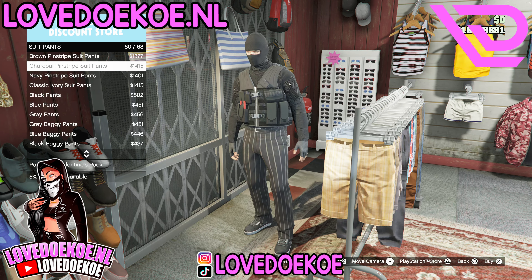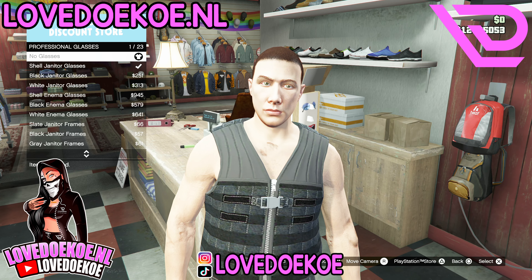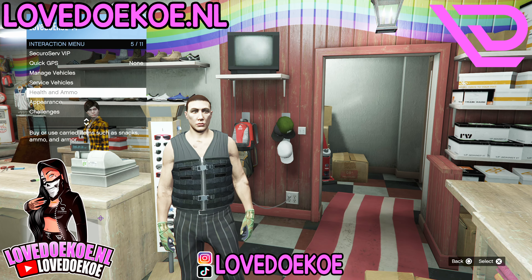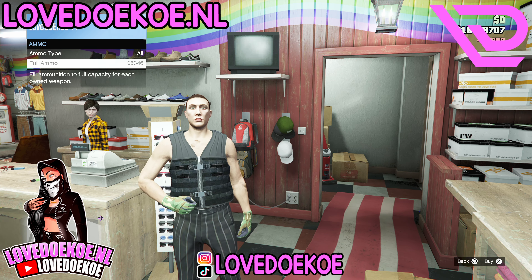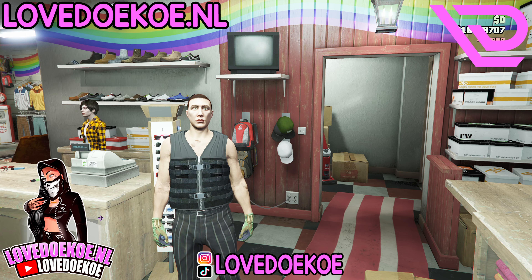Then go to Sneakers and choose the Pink Plain High Tops, number two. In the top section you can equip the No Top. Then make your way over to Accessory, go to Gloves, and choose number 12 — the Light Woodland Tactical. If you still have a mask on, you can take it off.